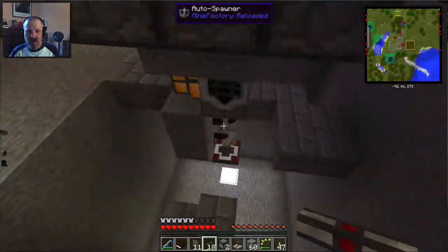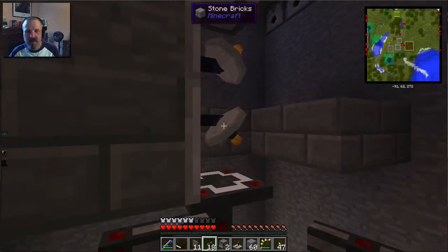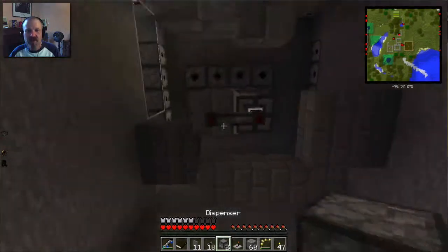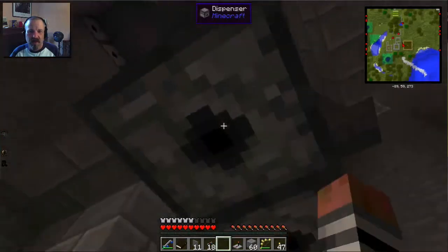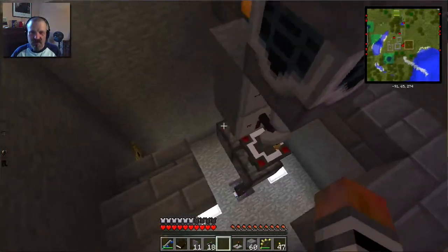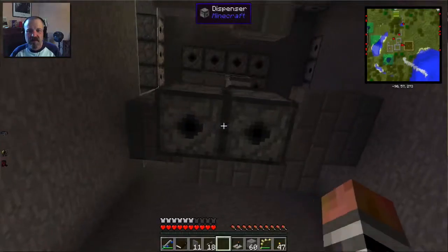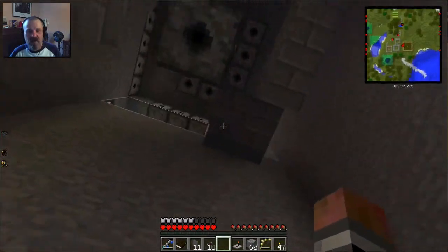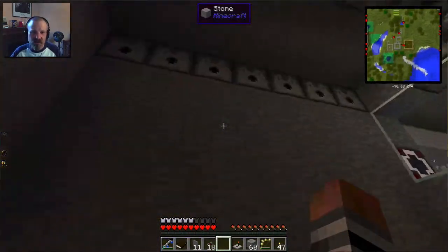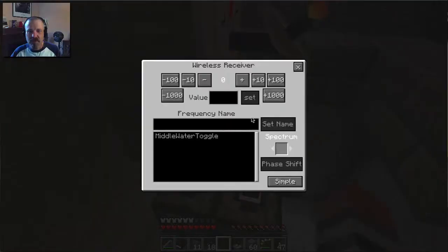It's already got the little interface for connecting up with the receiver — so that's good. Now we just got to put down our dispensers. If you do it from the bottom, it'll automatically be pointing down, which is what we want. They're connected — cool. Now we just put in the buckets. And we need to set the transceiver to the right frequency — I'll set this to 99.